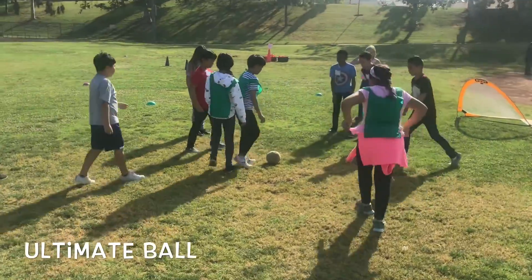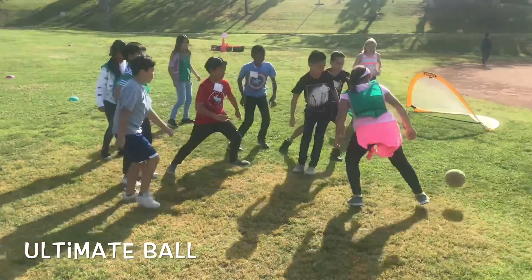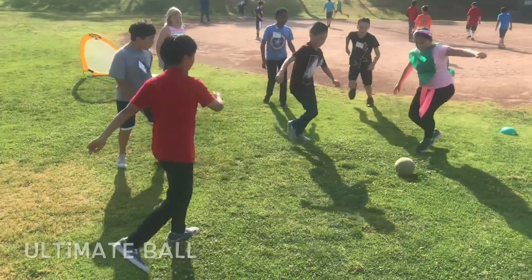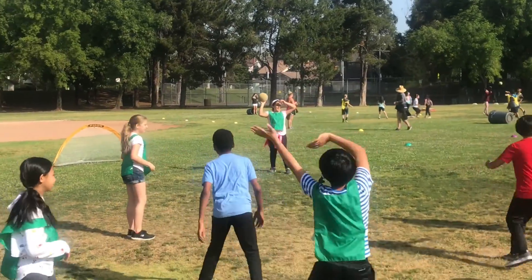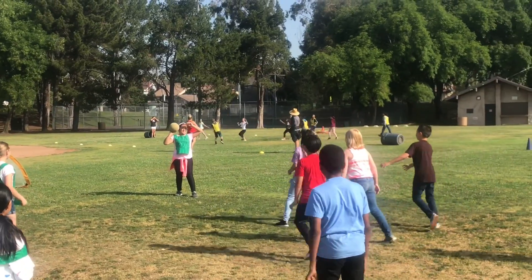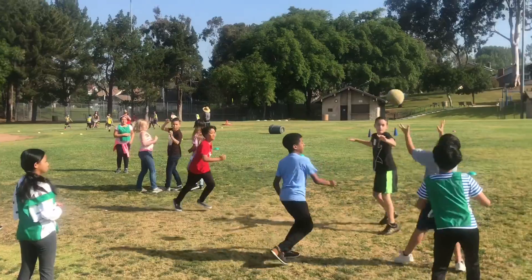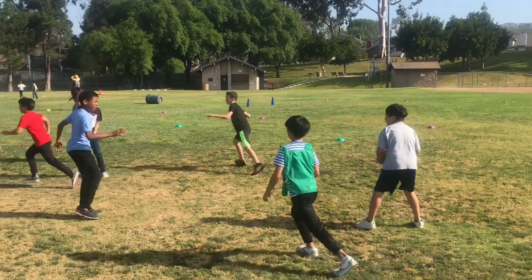If the ball hits the ground, they cannot reach down and pick it up. They have to play it with their foot, but they still cannot move with the ball — they have to be stationed. In order to get the ball back up to their hand, they must kick it up in the air to one of their teammates, and if a teammate catches it, then they can go back to throwing the ball, which is the most efficient way to move the ball down the field.